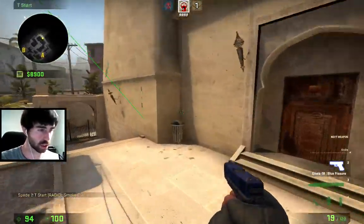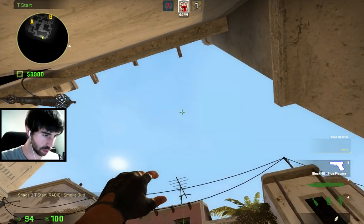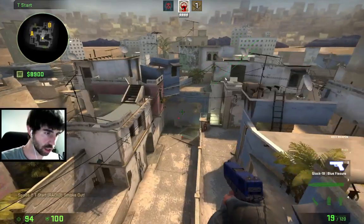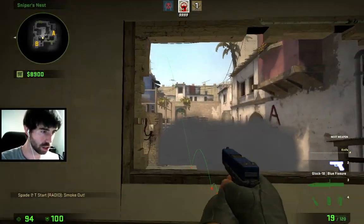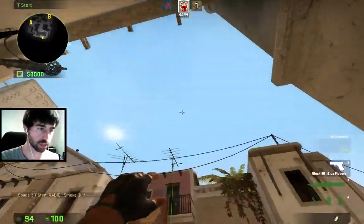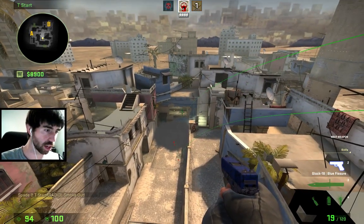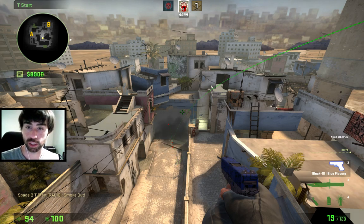If you throw it too far to the left — for example, if I've moved it halfway across that post — same routine — I think we're going to see a sizable gap in the smoke in window. Oh, it didn't even work. So it really makes a difference. You really have to put yourself on that right-hand corner. And that is the way I've figured out how I can throw the window smoke. Spade out.